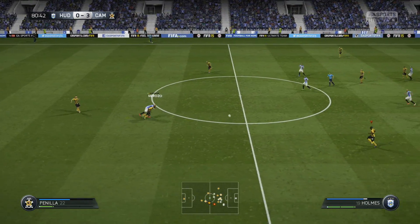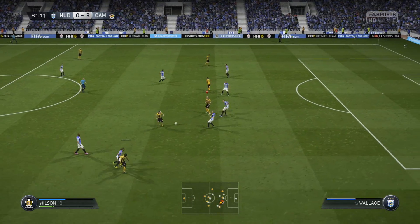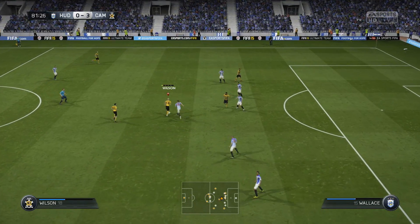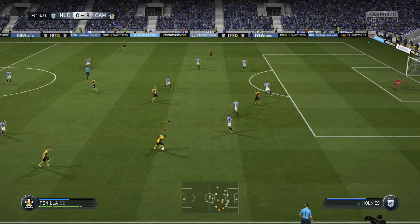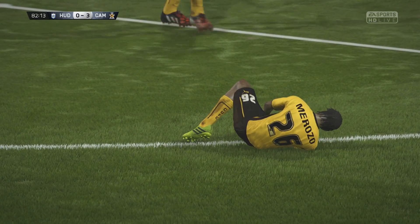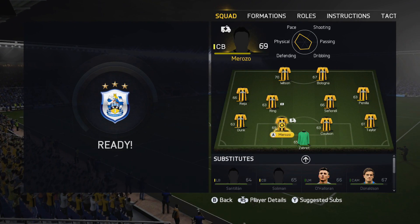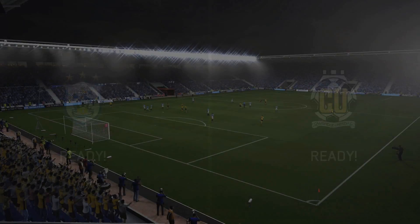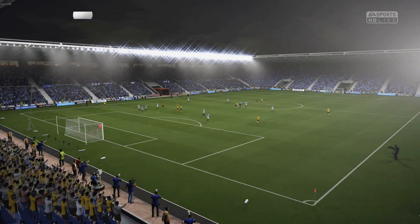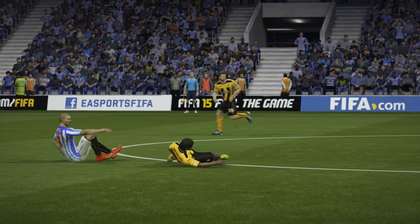Then they caught me on the counter-attack. The man goes down under the challenge — Menzono, my centre-back — and he's going to stay down. There's a nice bit of footwork from James Wilson to work the ball out to Penilla, but as he turns inside the defender, the play is pulled back for the injury. I'm going to have to take Menzono off for Salah Soliman, the centre-back on the bench. So unfortunately we're a player down, but we are three goals to the good.